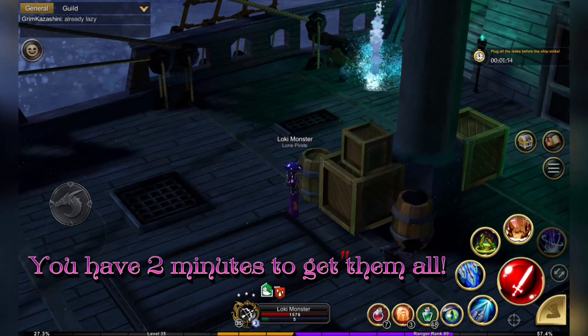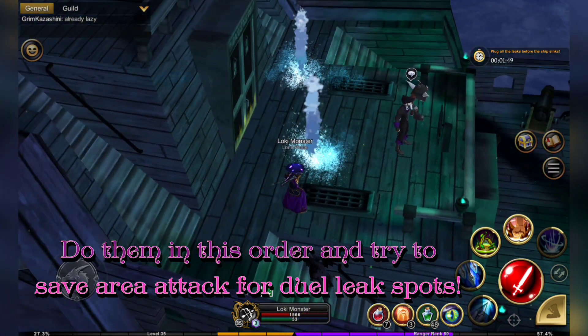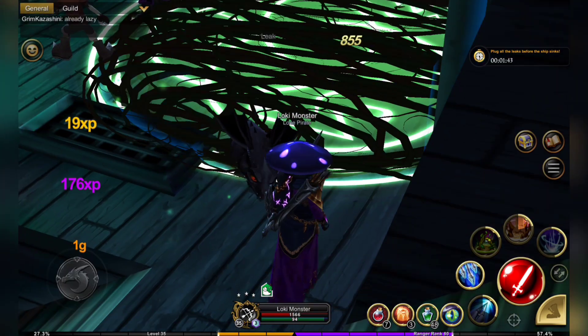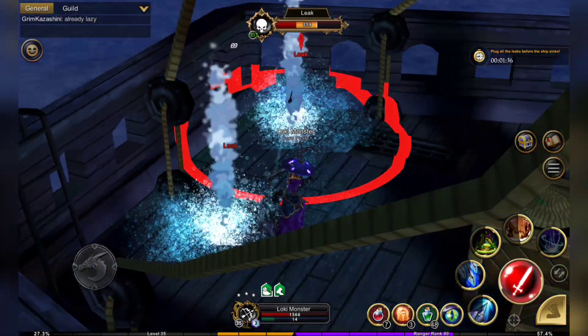You want to do the leaks in order and try to save your area attacks for where the dual leaks are, so you can hit them both at once and do damage to them at the same time. There are two of these dual-leak areas.